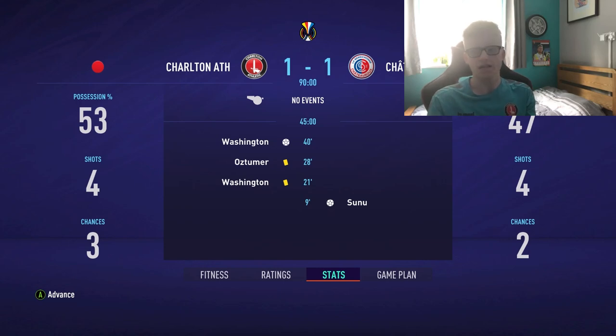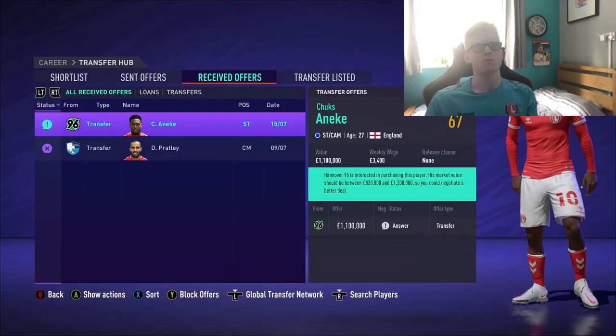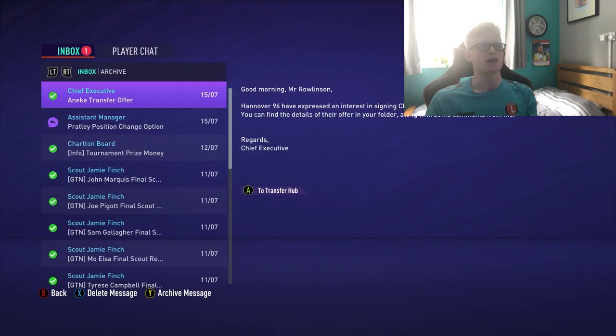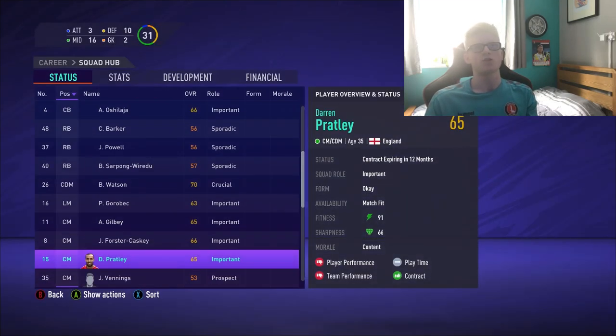Come on boys — top of the group stage clash. Can we get a win? It's a one-all draw, but that's enough to take us into the next round. We've also had Hannover 96 offer £1.1 million for Chucks and EK — but Chucks is not for sale. We've got very little attacking options going into this. Also, Darren Pratley's position change has now happened — he'll now be a CDM, rivalling Ben Watson, and he's jumped up to a 68-rated player.